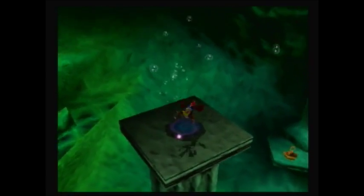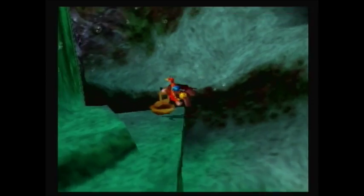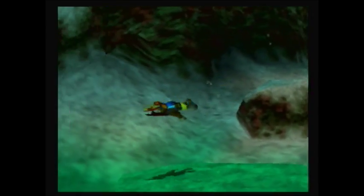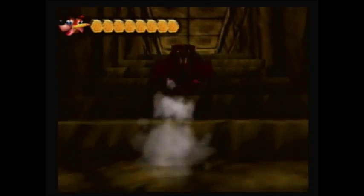The puffer fish can only be taken out with either a grenade attack or a move we don't have yet, which we should be picking up relatively soon. It might be in here — I can't remember if this is that move or not, but I guess we'll see. The electric eel's den is literally just here for Jam Jars, which is up these stairs.